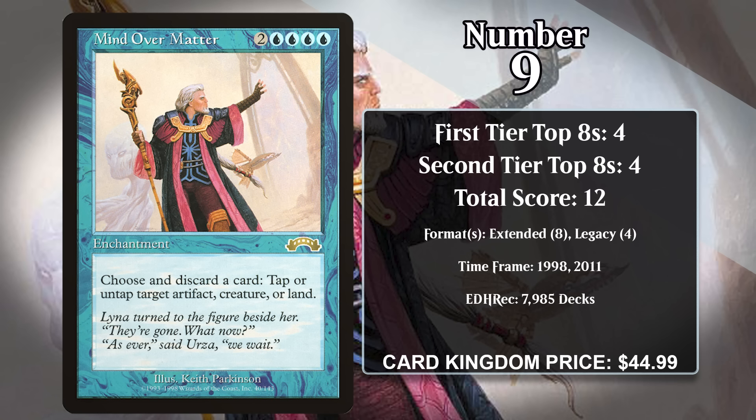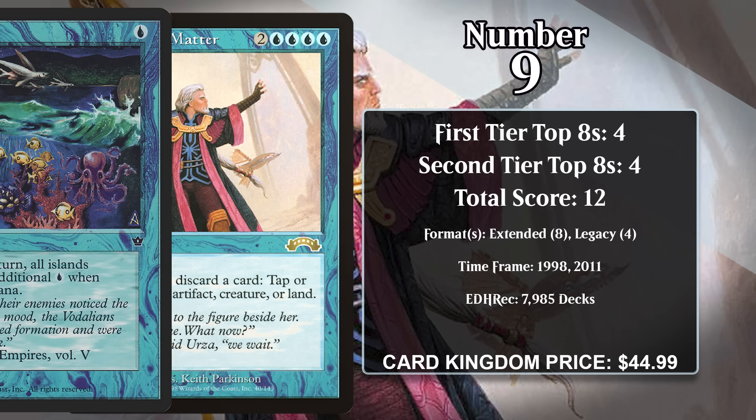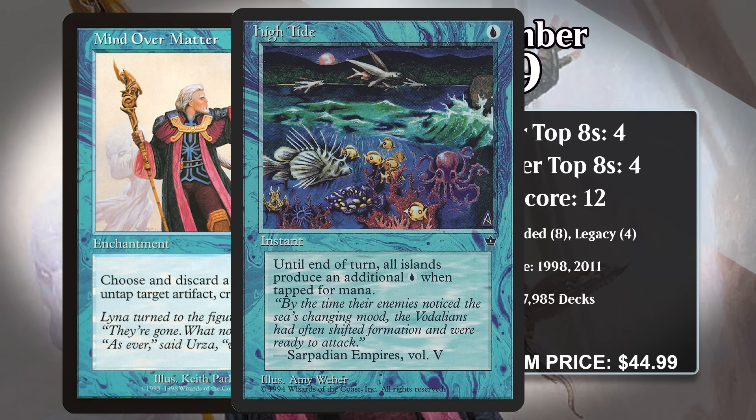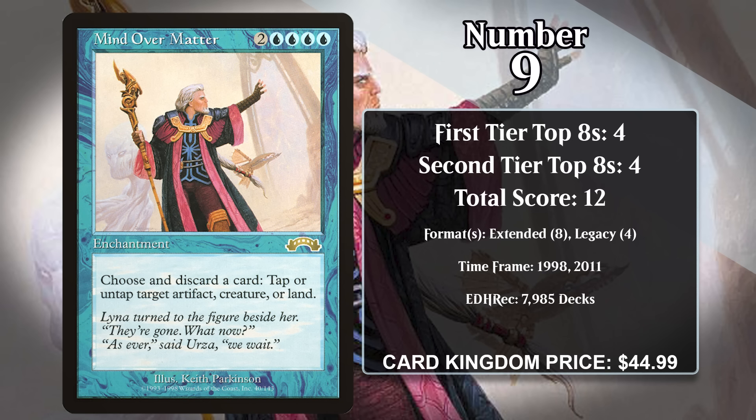That set featured both Tolarian Academy and Stroke of Genius. If you got a bunch of artifacts in play — and there were plenty of those — you could power out Mind Over Matter early with the Academy, then untap the Academy and tap it again several times to draw a ton of cards with Stroke of Genius. Then you could use all those cards you drew to untap the Academy over and over again before casting another Stroke of Genius, this time making your opponent draw their entire deck. Other decks used High Tide alongside Mind Over Matter and Stroke of Genius to achieve a similar effect. Add to that the fact that Mind Over Matter could also be disruptive when the situation called for it, and you had a super busted card.